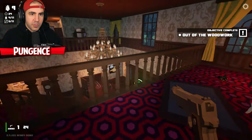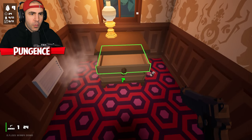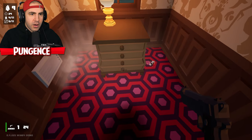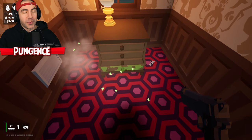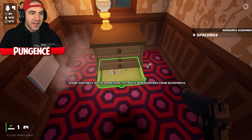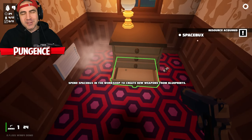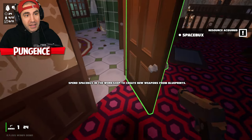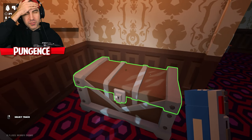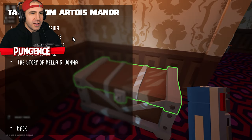'Out of the Woodwork' — objective complete! Now we open this. There we go — we're opening this drawer. Please be something good. Money! 'Spend space bucks in the workshop to create new weapons from blueprints.' We got some space bucks! I'm wondering if 'lay their souls to rest' — maybe I play all the tracks.